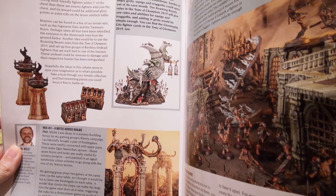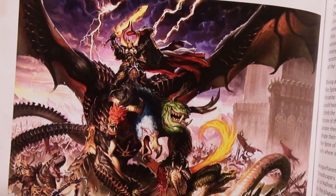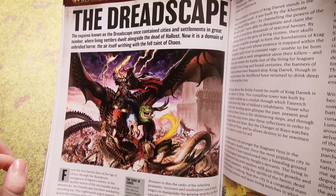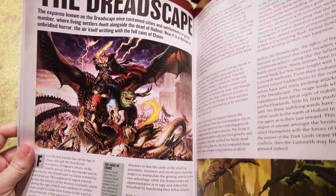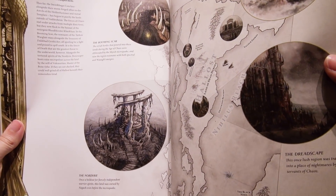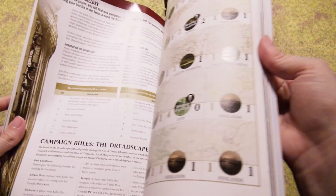When we look at the Battle Across Rome - exploring new challenges, conclusions. The Dreadscape. The expanse known as the Dreadscape once contained cities and settlements in great number where living settlers dwelt alongside the dead of Halost. Now it is domain of unbridled horror, the air itself writhing with the fell taint of chaos. Archeon - gotta ruin everything. Some background about the undead, war unending, Halost - and a campaign! All on the Dreadscape, very cool. And the battle plan.